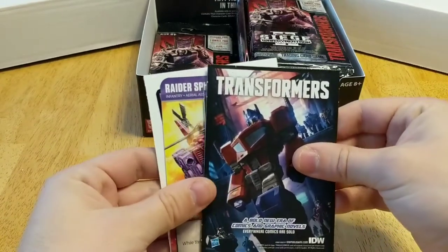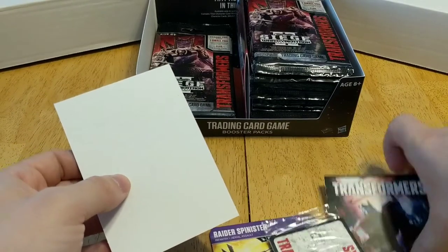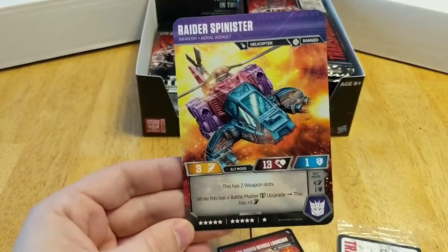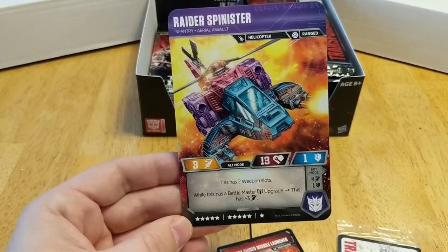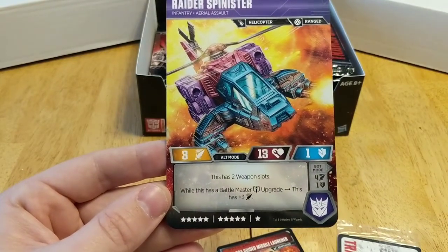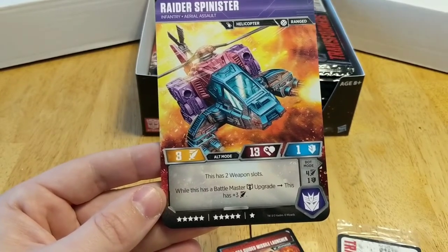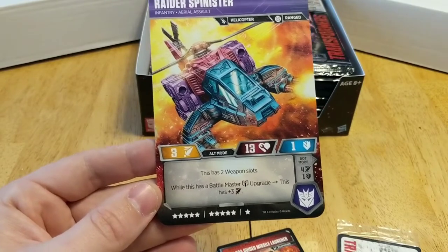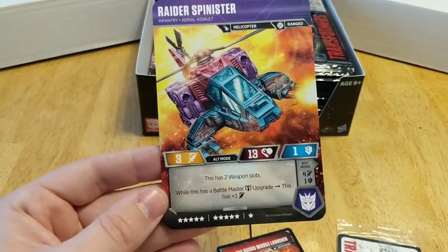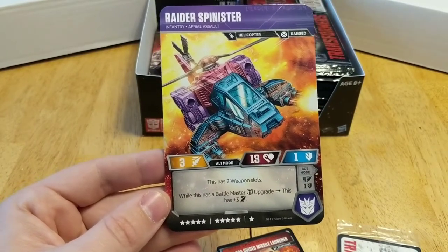Alright, another one of my favorite characters — they had a lot of cool characters coming in on this set. I love Spinister. He's such a cool guy. He's an 11-star character, three attack, one defense, and he has two weapon slots, which goes perfectly with being a double target master. While he has battle master upgrades, he gets plus three attack, so you absolutely want to put him in a deck built around using battle master cards.